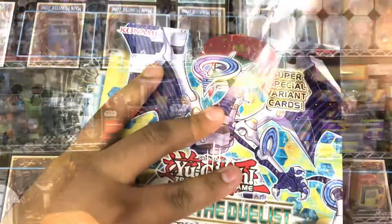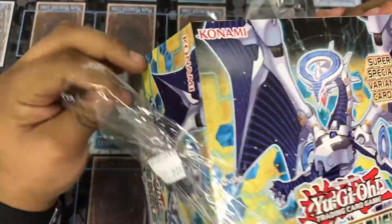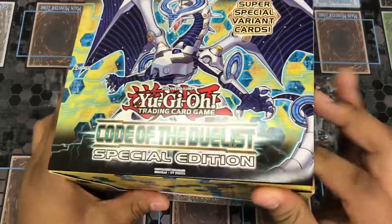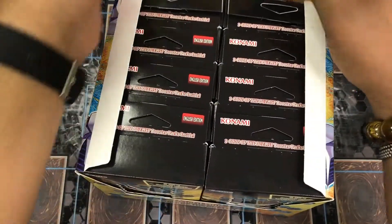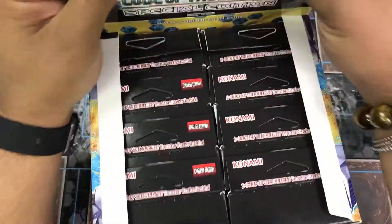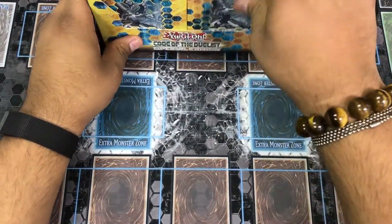All right guys, let's get started. This is an awesome box — Code of the Duelist special edition. I can't even express how excited we are for this. There's a promotional little poster thing right there — boom, there you go.